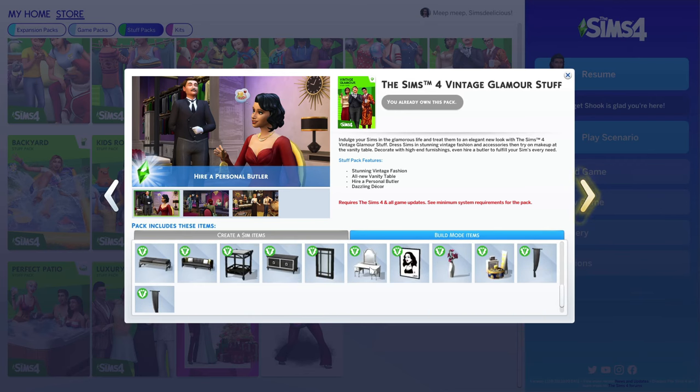Moving on to the Sims 4 My First Pet Stuff — it pretty much is a Cats & Dogs add-on. It gives you a new small pet like a hamster, and it adds stuff for your dogs and cats, though those obviously require the Cats & Dogs pack. It comes with lots of outfits for pets and furniture like beds, cat trees, toys, and dog doors. I use My First Pet Stuff a lot for the blinds, which are pretty good. I'll put it at the top of okay — but you should not buy this pack just for blinds.